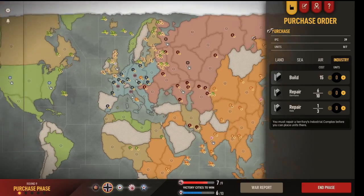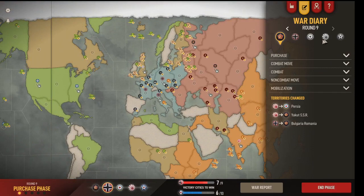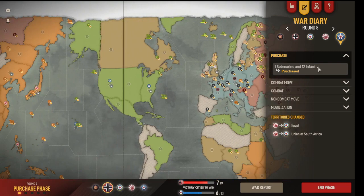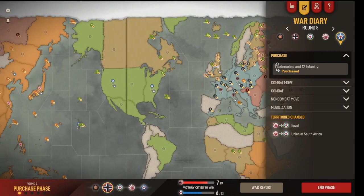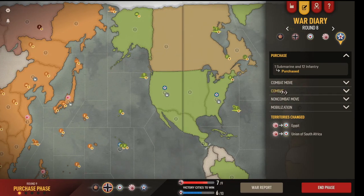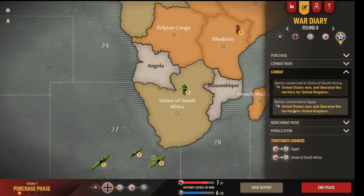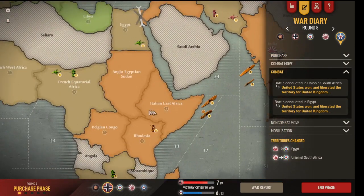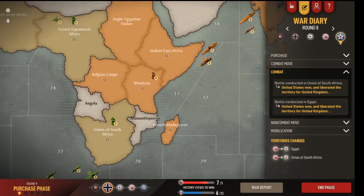Round nine. Let's take a look at the situation here. USA bought a submarine and 12 infantry. The submarine is an interesting choice — he's using it to deter a sneak attack, so he's aware of what I've done. He combated South Africa, liberating that, and Egypt, liberating that as well. So he's trying to push me back in Africa.